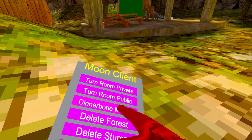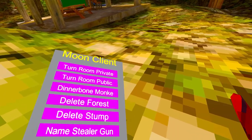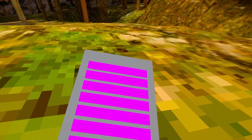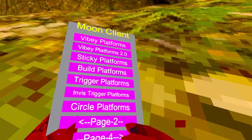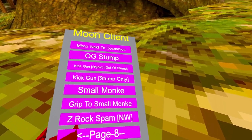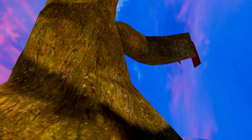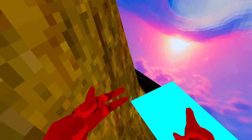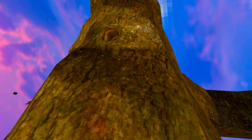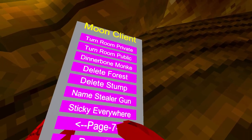'Dinnerbone Monkey' doesn't work and doesn't work for other people either. Let's get some vibey platforms. 'Delete Forest' — as you can see, it deletes the forest and the stump doesn't get deleted. The forest gets disabled for good — pretty sad.